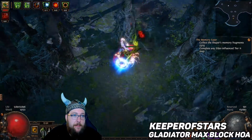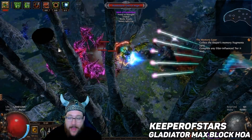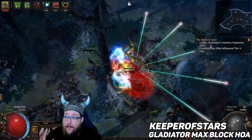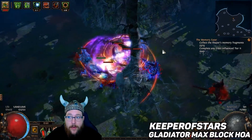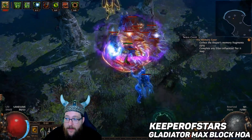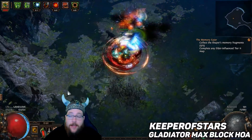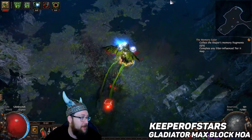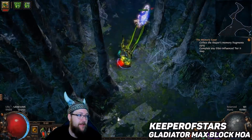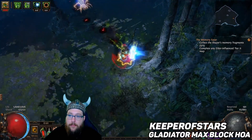The next build we're going to talk about is Keeper of Stars' Max Block Gladiator Herald of Agony. Herald of Agony has typically been one of the strongest consistent pet characters in Path of Exile since it was released a couple of leagues ago. I like suggesting this for new players as it's very tanky — you're basically building a super tank Gladiator with the added bonus of Herald of Agony to destroy all the mobs as you run through. I myself am going to be doing a variation of Herald of Agony. It's super easy to level, it can do all end game bosses, delves really well, and is a super tank, so if you're looking for a fun build definitely keep this one in mind.